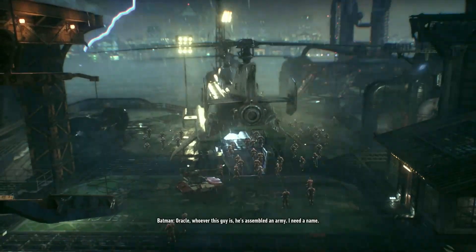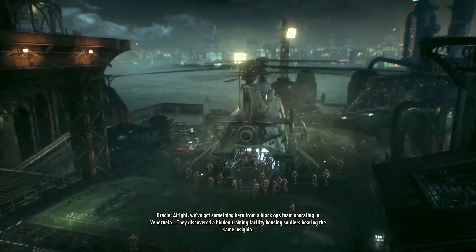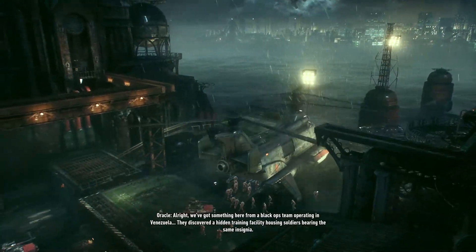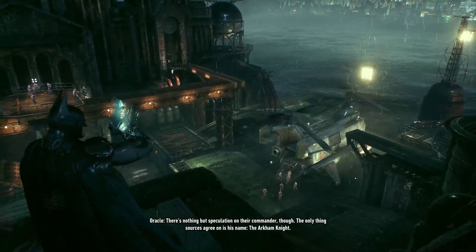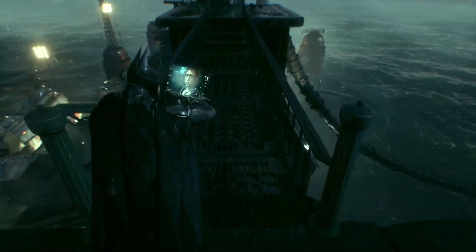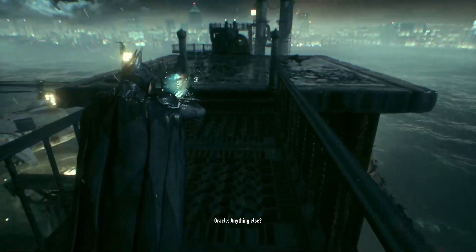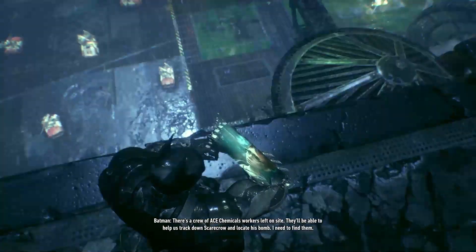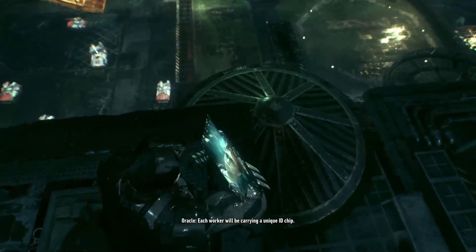Oracle, whoever this guy is he's assembled an army — I need a name. We've got something here: from a black ops team operating in Venezuela, they discovered a hidden training facility housing soldiers bearing the same insignia. There's nothing but speculation on their commander though. The only thing sources agree on is his name: the Arkham Knight. Hack into their comms — I need to know what they're planning. I need to find each worker — they'll each be carrying a unique ID chip.